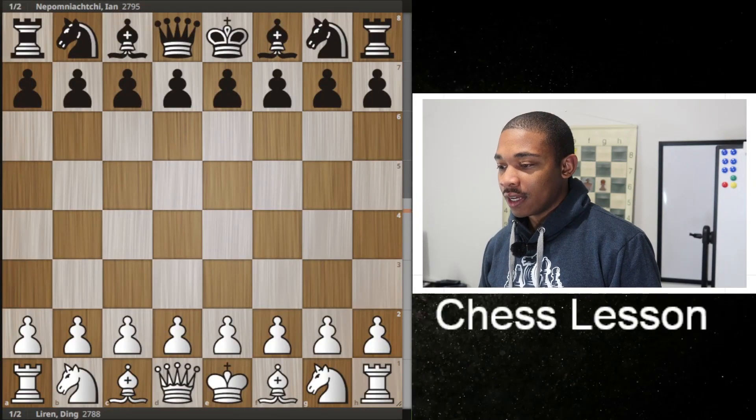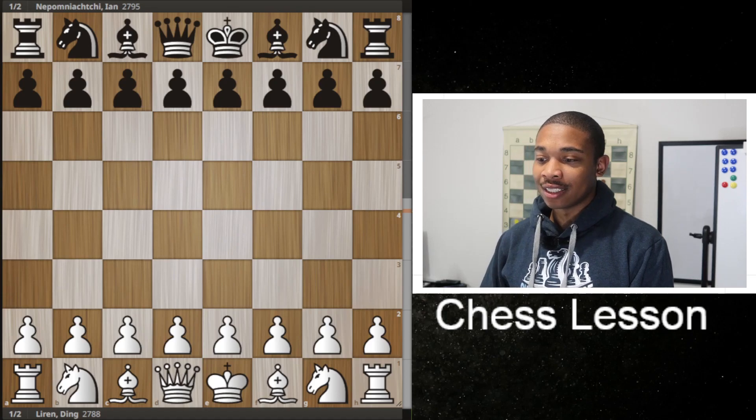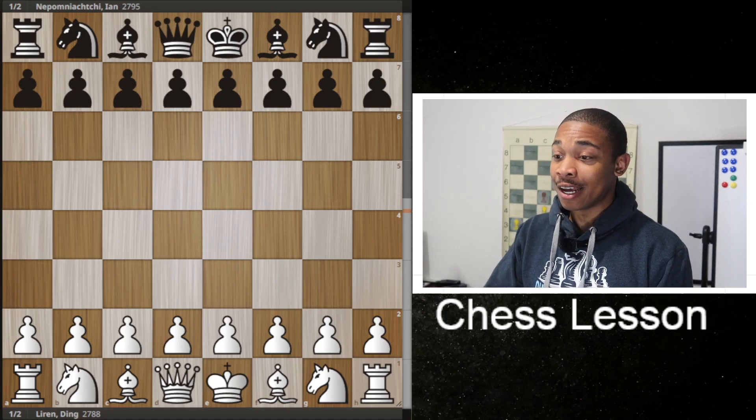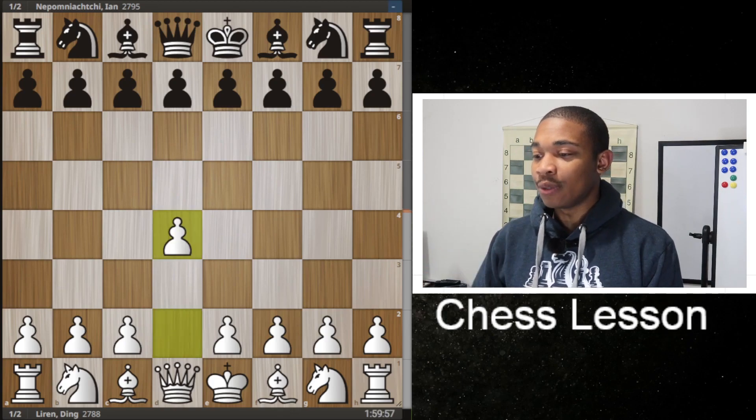Ding Liren might be losing this chess game, and I'm going to show you why. When we look at this game, Ding Liren had the white pieces and his opponent Jan Nepo had the black pieces. Ding Liren's rating at the time was 2788 and Jan Nepo's rating is 2795. This is the eighth game.